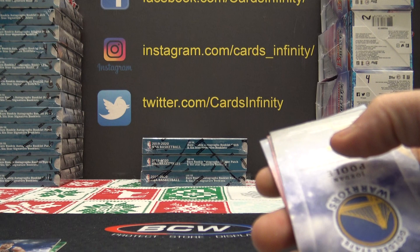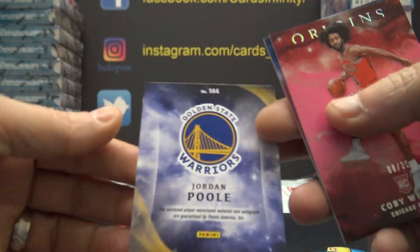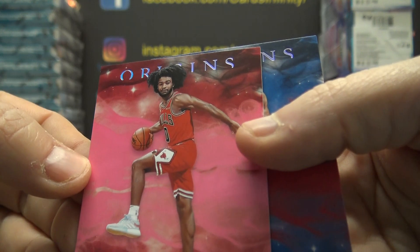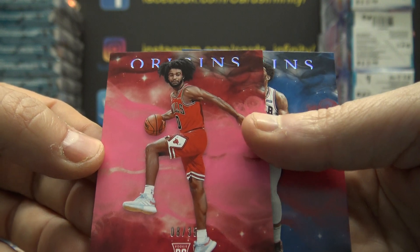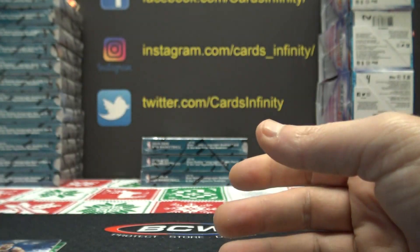Nice card there, man — rookie of Ja. 144 is Jordan Poole — Kevin, that one's yours. 8 of 35 short print Coby White — that's a nice card too, only 35 of those. Jason gets it. Joel Embiid is 9.